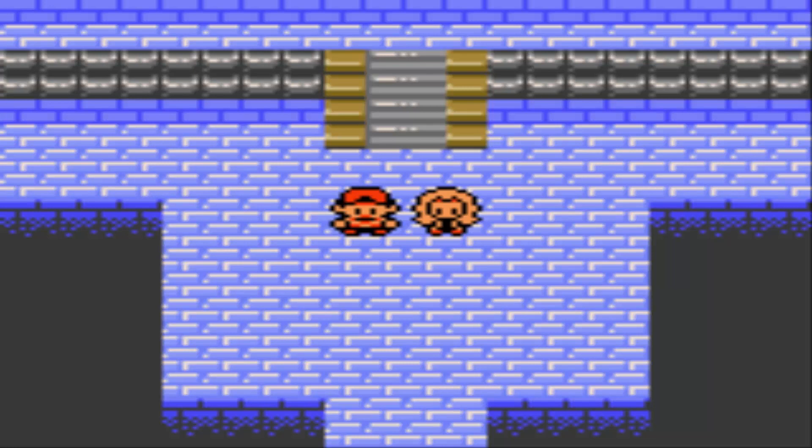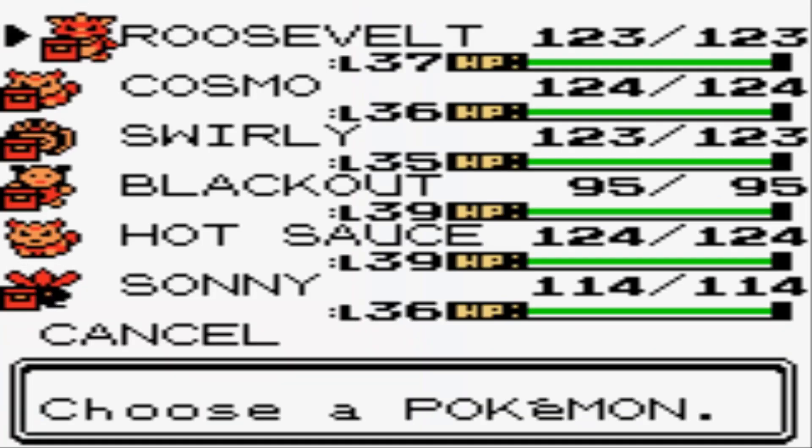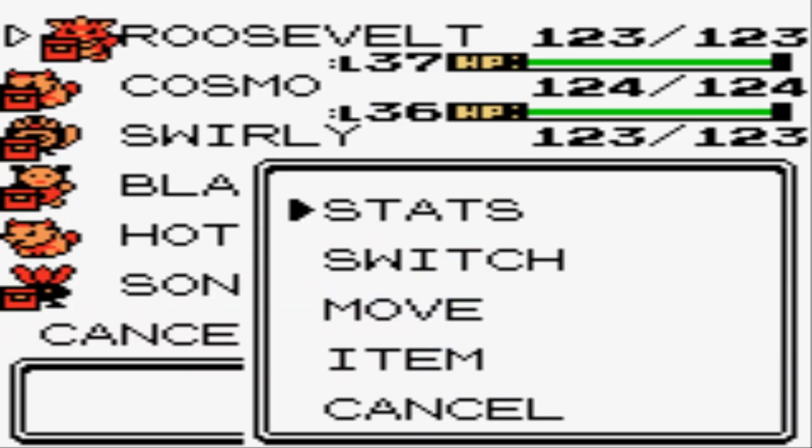One unfortunate thing is that Karen left out the coolest Dark-type in the game, Tyranitar. I really wish they gave her one of those. Give me a comment and let me know what Pokemon you would put on Karen's team, and what moves you would give them if you were in charge of this game. For my squad taking on Karen's Dark-types, I only have one Pokemon that even knows a Fighting-type move, and that's my Ursaring. Ursaring up in the front spot is the best way to go for me. Let me quickly preview the team I'm going to use for this fight.